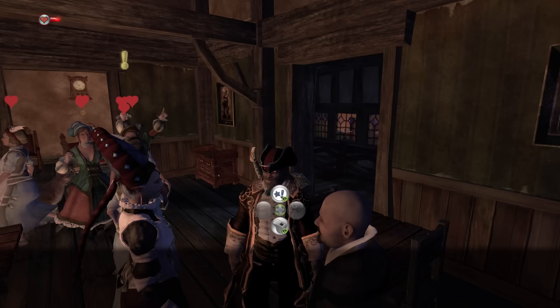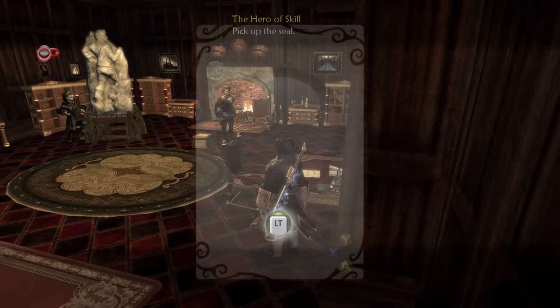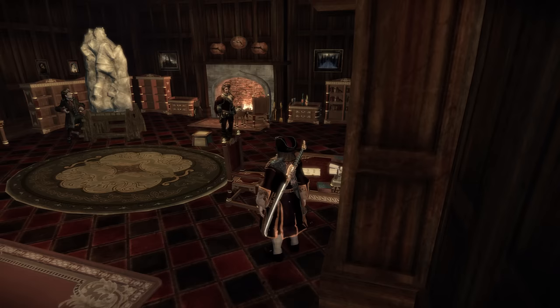I then return to Bowerstone to claim my renown and then return to Bloodstone to see about helping Reaver with his tasks so I can recruit him to my circle of friends. The first thing that Stephen Fry here wants me to do is take this incredibly ominous-looking symbol back to Wraith Marsh and use it to open an ancient door. Doesn't sound the least bit shady at all.